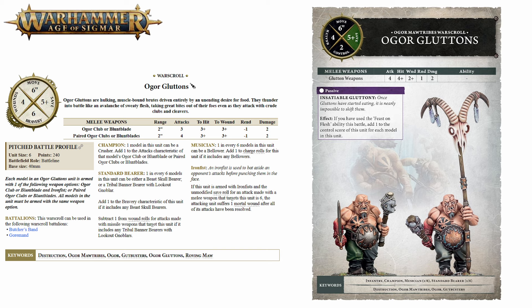Where they really shine though is at holding objectives. They have a base control score of 2 which gets bumped to 3 each after you have used your Feast on Flesh battle trait, meaning a unit of 6 can have a control score of 18 — which is going to make them incredibly difficult to shift once they're dug in on an objective.